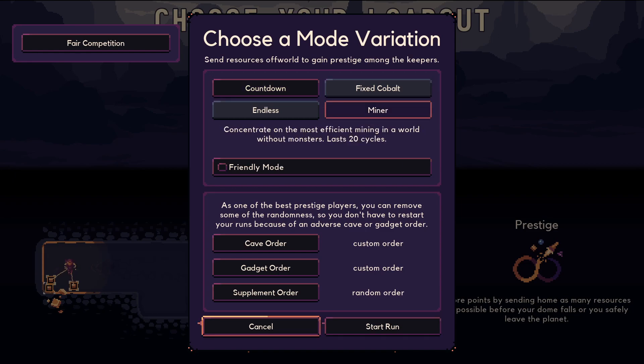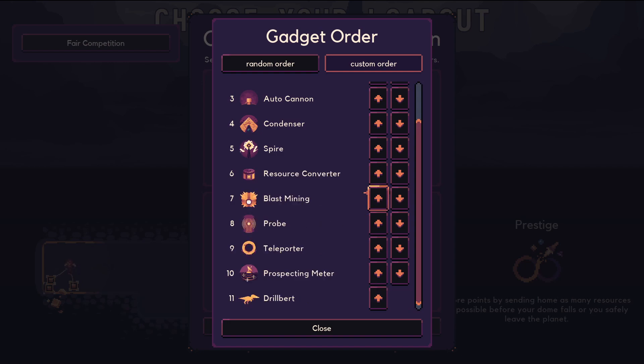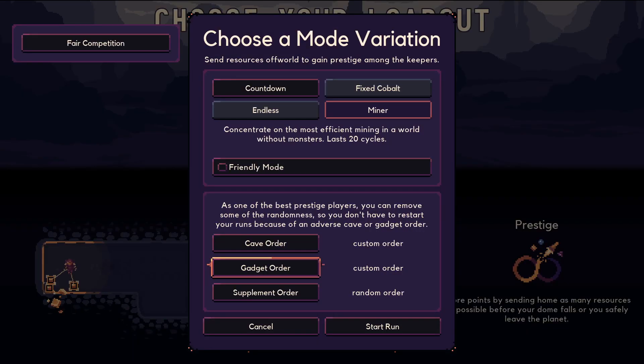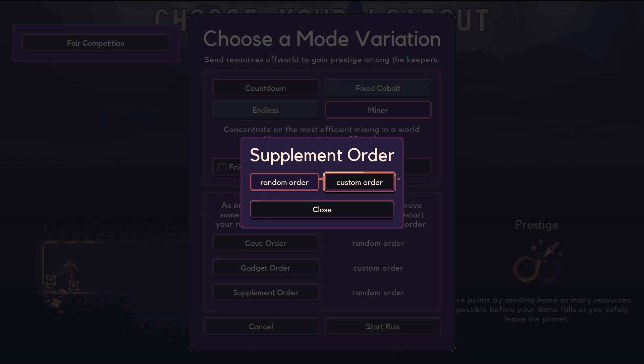It's 20 cycles, we see how far we can go, and we're just going to mine. That's all we're going to do. I actually feel like the engineer might be better at this mode. Because instead of having to fight with all the floating and stuff, I guess it depends on what supplements we get. I can customize my order. I want the lift — I can prioritize and get the lift first. And then maybe the condenser? The lift and the converter, for most stuff. The cave order I can randomize. None of these mean anything to me in this mode, so let's try it.